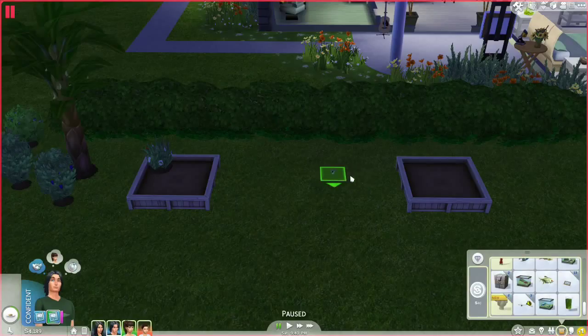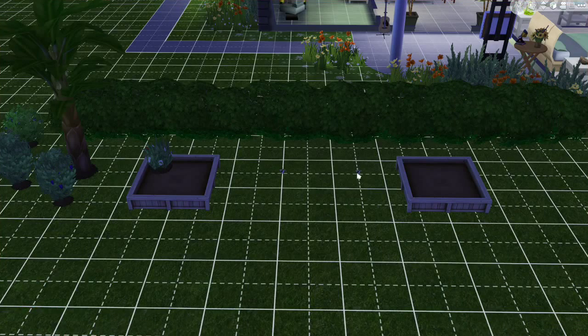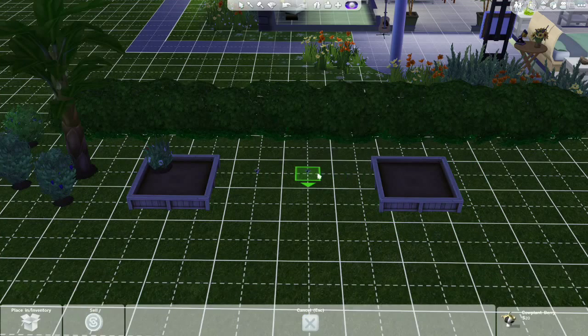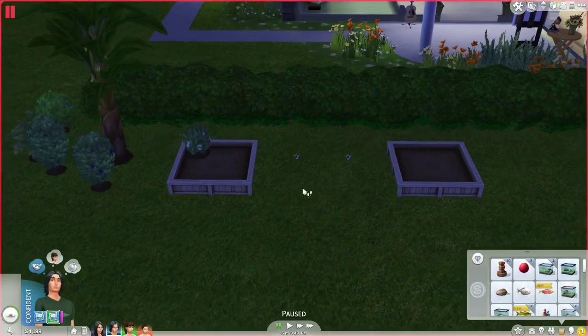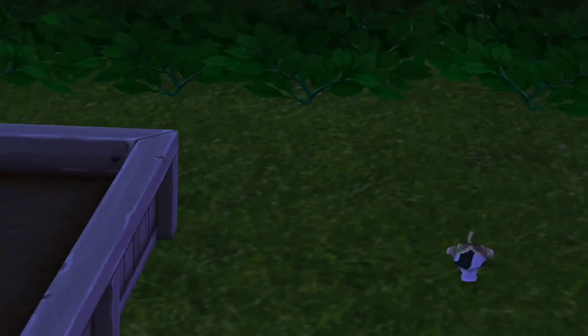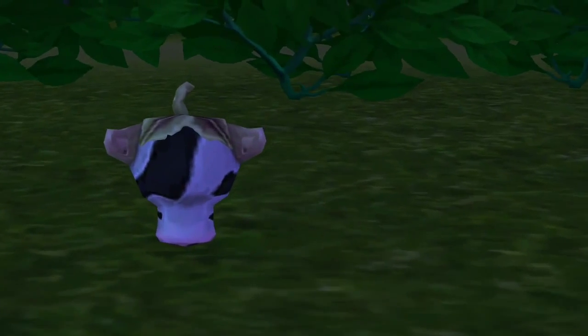Now we're going to get the plantable strangely bovine fruit and plant two of them — one right here, one right here. Let's put them a little closer together. There we go, little guys. They're adorable — oh my gosh, they're so adorable! Look at the teensy, teensy, itty bitty little cute things.